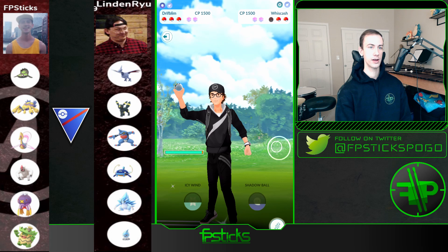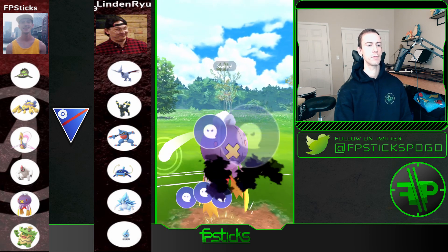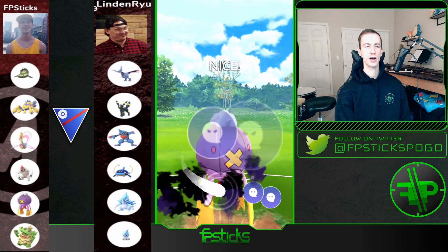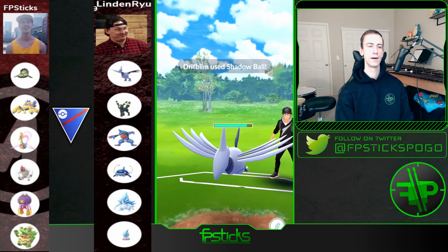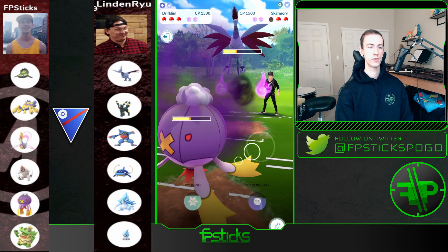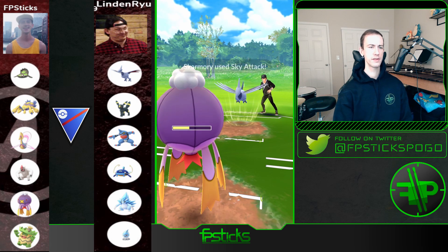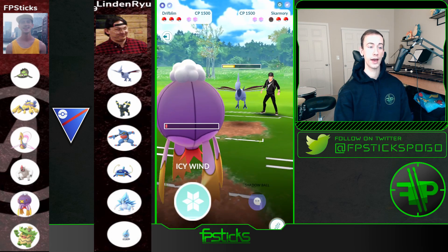I'm wondering if there is a Toxicroak in the back. I'm landing so many Shadow Balls unshielded, which is really good for me. I'm going to let this go — it probably doesn't take me out — and I'm actually going to be able to get this last-second Icy Wind, which is good. If it is a Toxicroak in the back, I want to bring in Vigoroth here to bait it out.